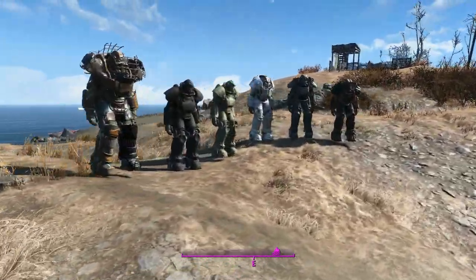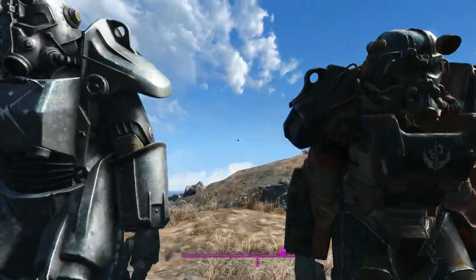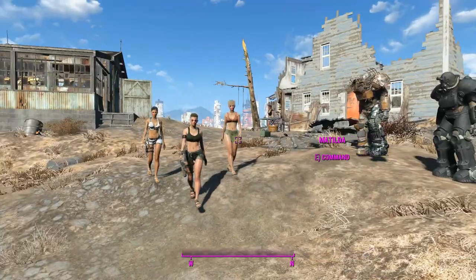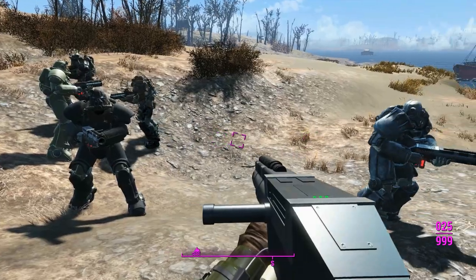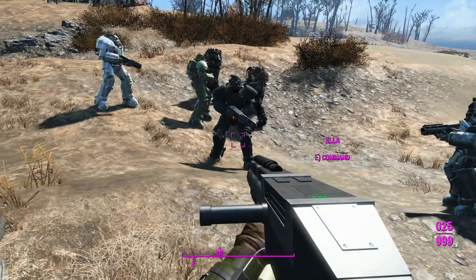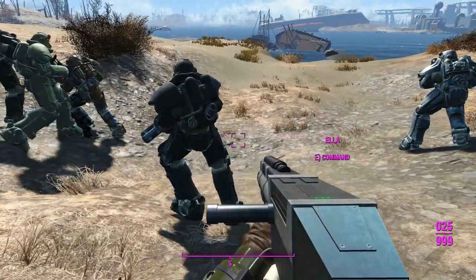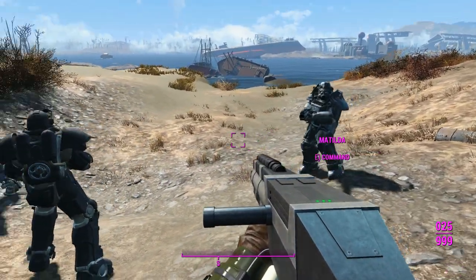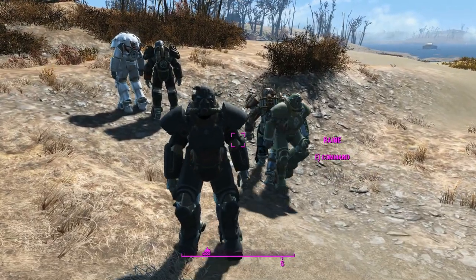I've gone out and designed a power armor for each of my companions — this one belongs to Winter. Okay, so everyone's in their respective power armors now and they've drawn out their concussion rifles. One thing I like about power armor is it makes the oversized weapon look a little bit more in proportion, and this is a perfect weapon for that.